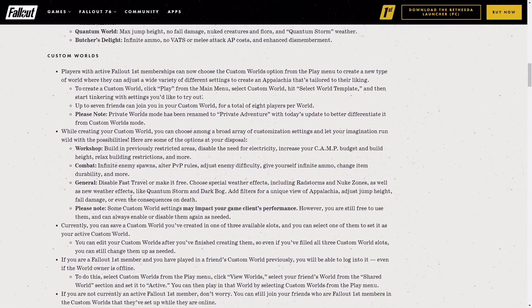There are a few notes here for custom worlds. If you've got Fallout First, you can go straight onto the main menu and choose custom world options from the player menu and create your new type of world, where you can adjust a wide variety of different settings to create your own Appalachia tailored to your liking. So you create it, click Play from the menu, select Custom World, hit Select World Template, and then you can start tinkering with all the different settings. You can have up to seven friends in there with you. It's a private world, and private worlds mode has now been renamed to Private Adventure.